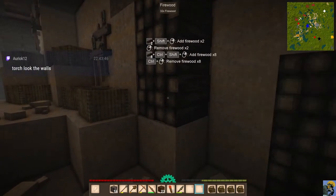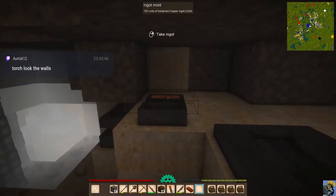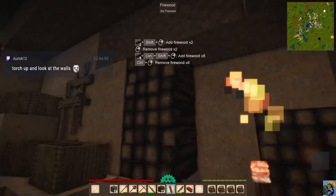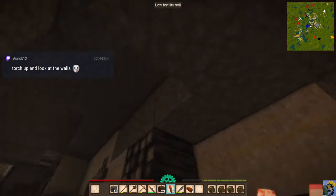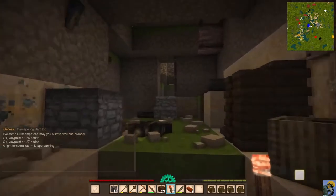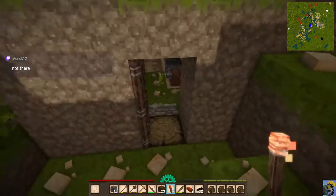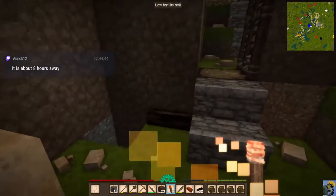There we go. Great. And ingots are ready. Torch, look at the walls. Uh-oh — a light temporal storm is approaching, is what it says. What should I do? Stay inside? Eight hours away. So what do you guys do? How do you fortify against something like that? I'm alarmed.